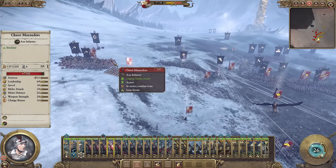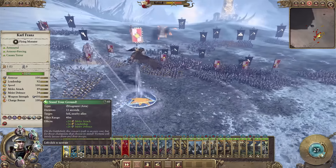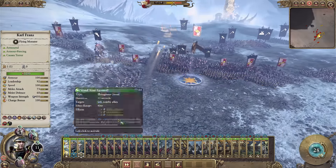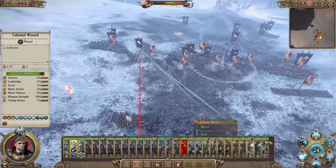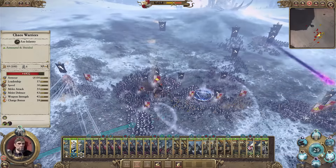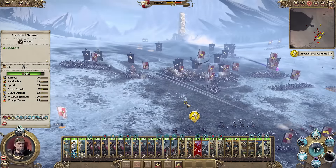Some of the guys are starting to run because of the giant, which causes terror, and the trolls that are encroaching, which also causes terror. So I brought Karl Franz up to use Stand Your Ground — it gives you an instant area-of-effect leadership buff and also enhances defence and melee attacks. It's very strong and you can use it over and over again after a cooldown period.